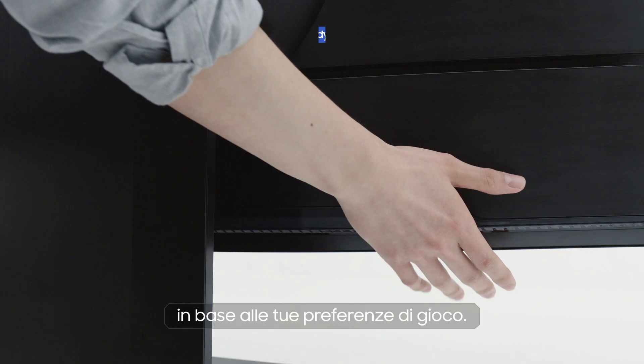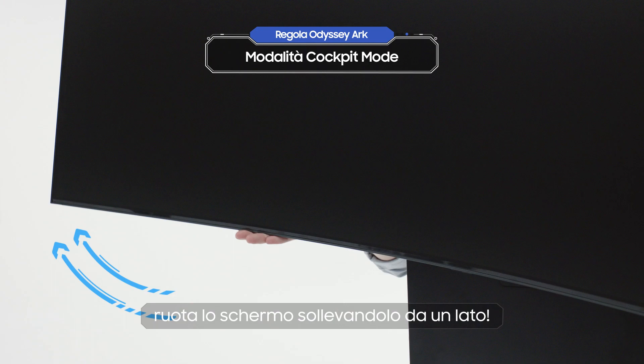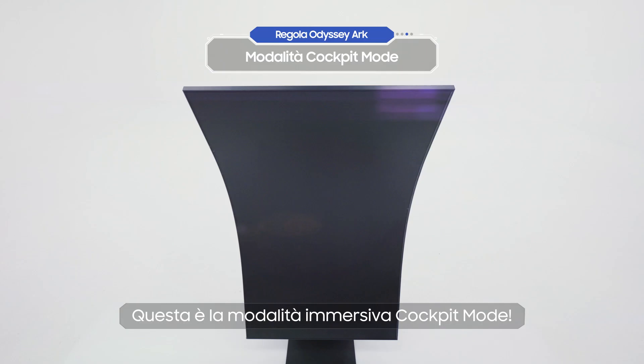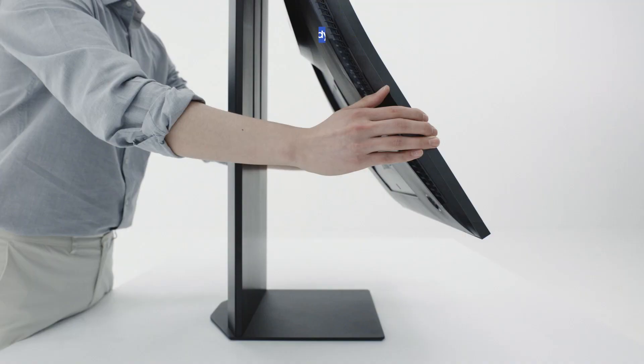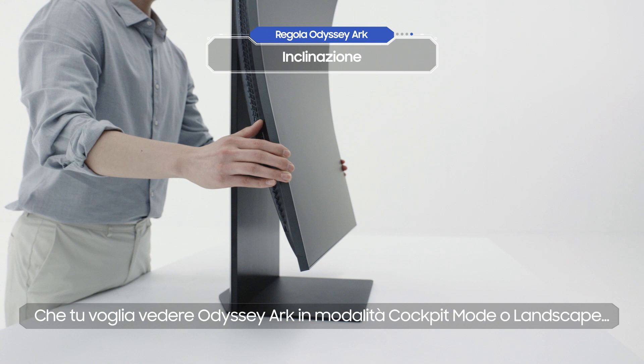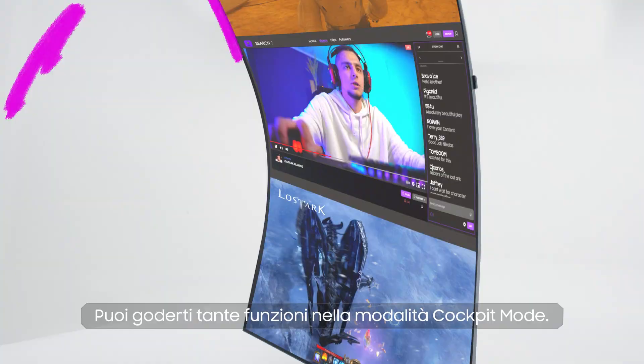Now it's time to customize the Odyssey Ark to suit your gaming preferences. Hold onto the back to adjust the height of the screen. Once you've set it to the maximum height, let's rotate the screen by lifting one side. This is Odyssey Ark's Immersive Cockpit Mode. Whether you want to view it in Cockpit Mode or Landscape Mode, by tilting it sideways or lengthways, you can customize it to give you the best angle. You can enjoy a variety of features in Cockpit Mode — we'll go over that in more detail later.